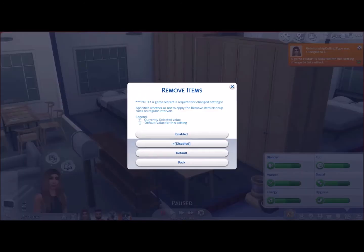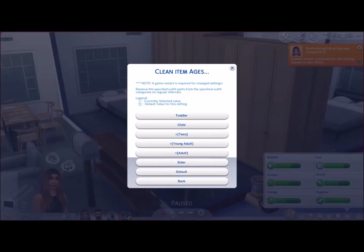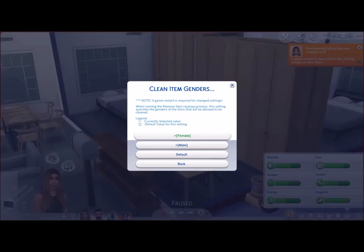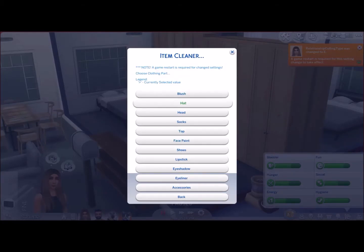'Remove Items' specifies whether to apply the remove item cleanup rules on regular intervals. 'Clean Item Ages' — the default is Teen, Young Adult, and Adult. You can also add Toddler, Child, and Elder, or remove all. 'Clean Item Genders' is set to Female and Male, which specifies which genders will be affected when running the remove item cleanup process.